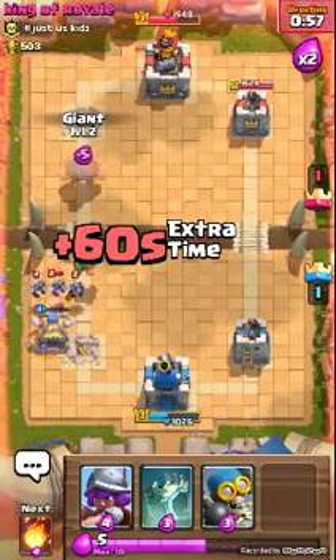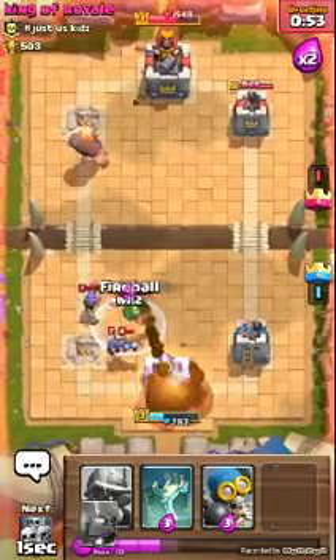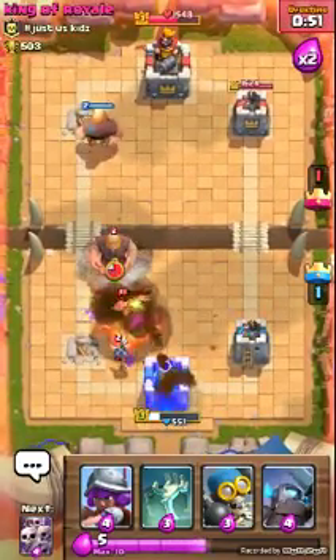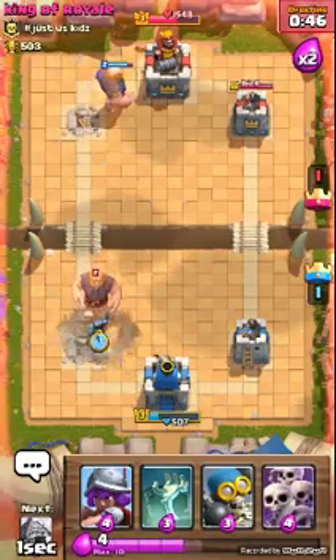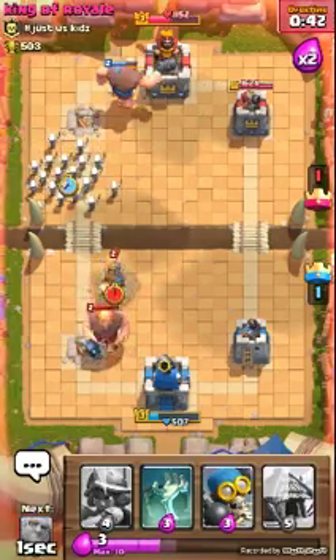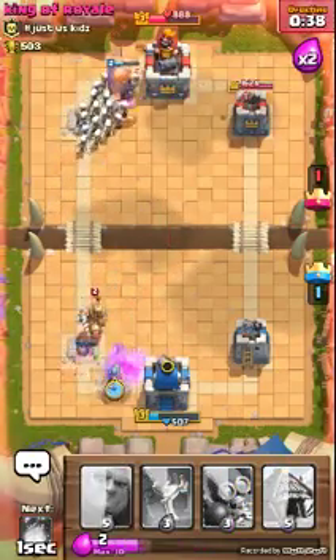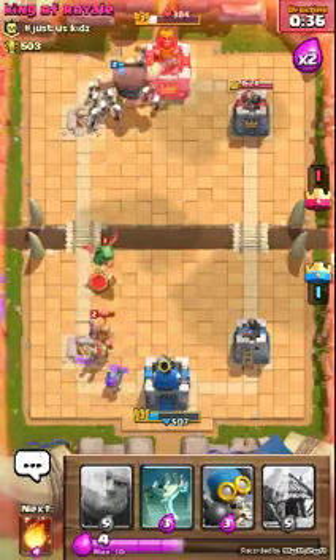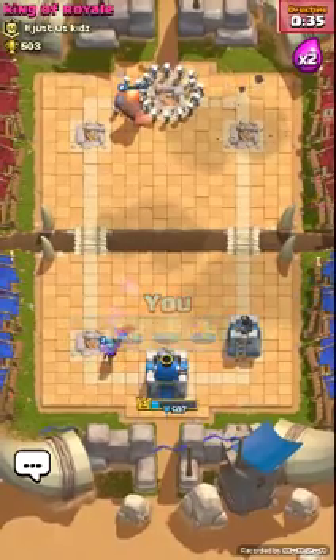Sudden death! Come on. Yes, I got it. Let's do this thing. I hate Musketeers — I don't need Musketeers that much. Yeah, I won! That's good.